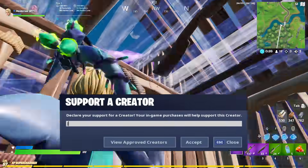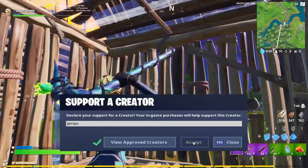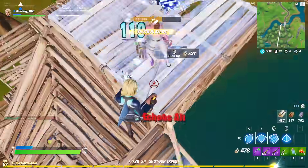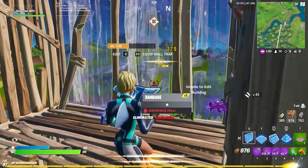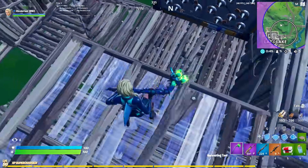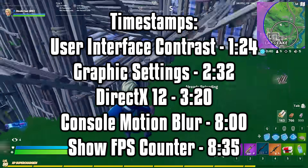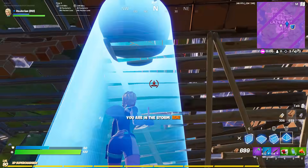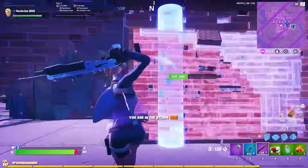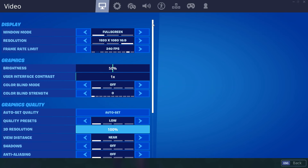Hey guys, so for this video I want to talk about all the new settings Epic added in the last version 11.20 update. If you have no idea what I'm talking about, they changed a decent amount of stuff around and added some new options to make your game both look and run better. I will quickly throw up some timestamps for everything I cover. These new graphics settings will help boost your FPS on both console and PC, so I highly recommend sticking around until the end. With that being said, let's dive into the first change you'll notice: the updated video settings page.